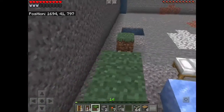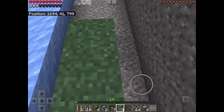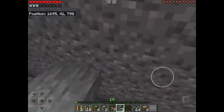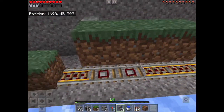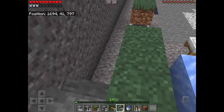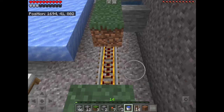Place grass above your rails. If you're building sugar cane farms, you're going to want stairs. At this point your farms are going to start to diverge a little bit. If you're building a sugar cane farm, you're going to want to place some waterlogged stairs or slabs behind your farm.